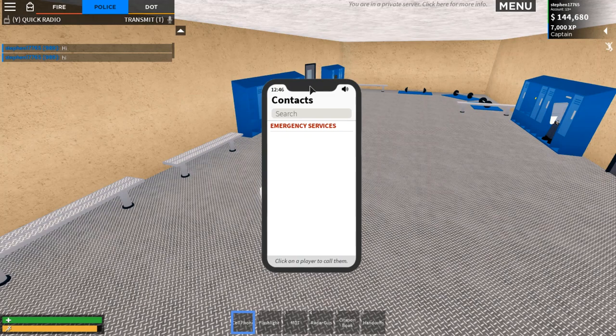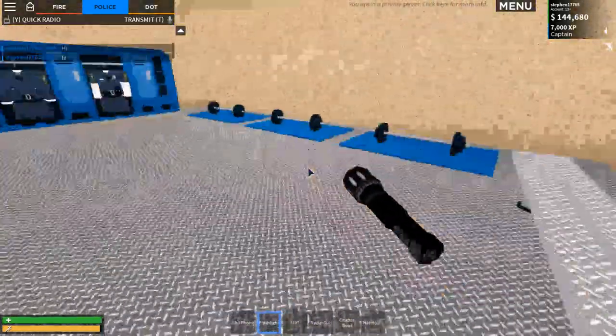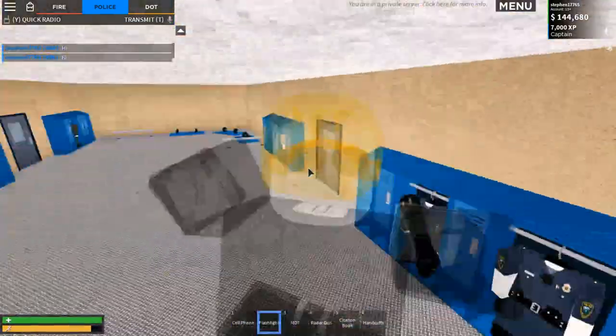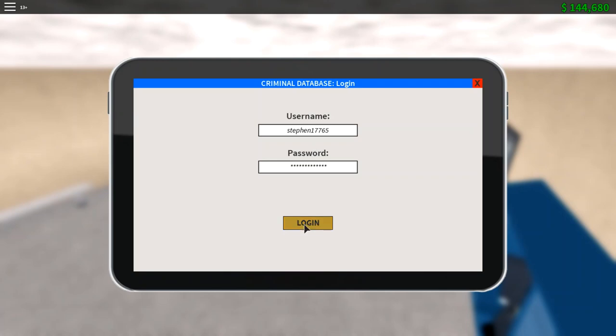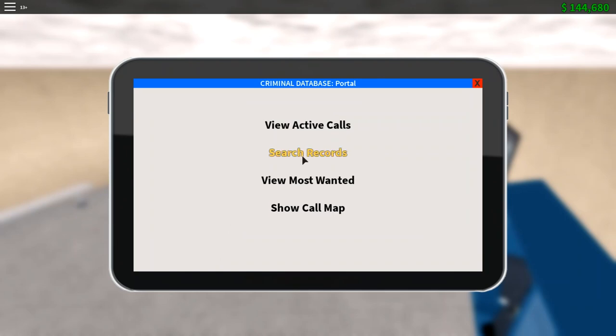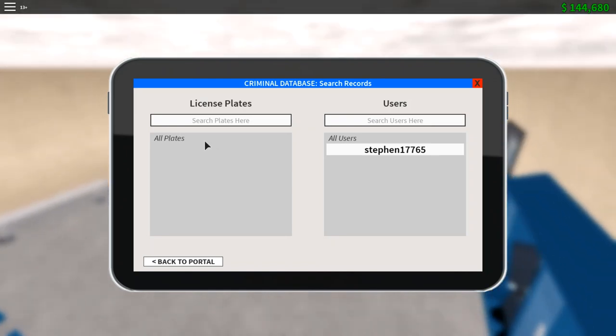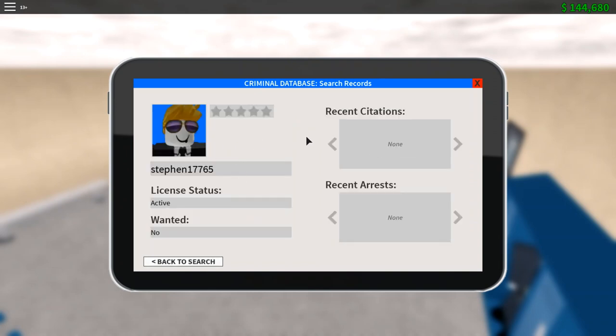As a police officer your starting gear includes a cell phone to call emergency services, a flashlight for dark areas, and an MDT — your mobile data terminal. On the MDT you can view active calls such as ATM robberies, which show the location, caller, description, and responding units. You can click 'Respond' or 'Show on Map.' Under 'Searching Records' you can search a license plate or username to see recent citations and arrests.